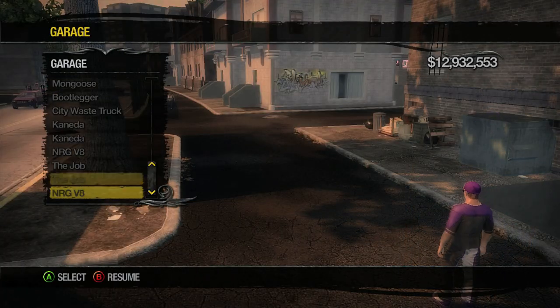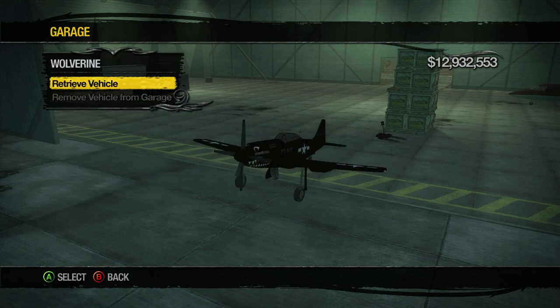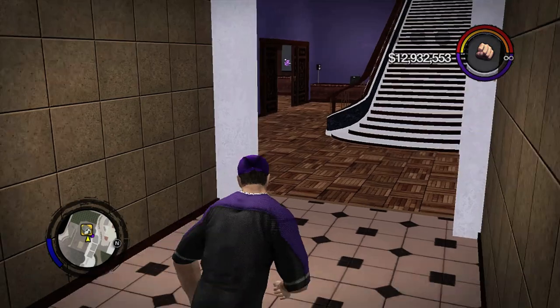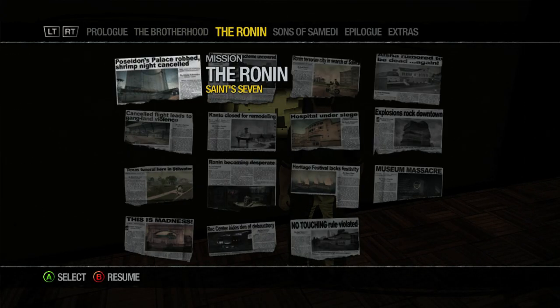Hey guys, this is MrSaintsGodzilla21 and today I'll be showing you how to get the Ultor limo, video repair van, and the secret wolverine on Saints Row 2. Just before we get started, I'd like to thank XXBrotherhood21XX for explaining the method to do this glitch.